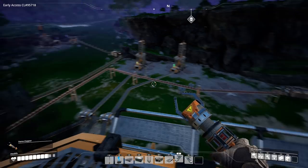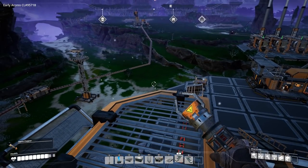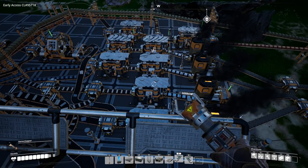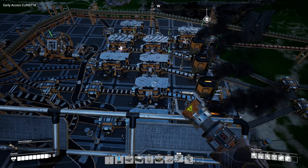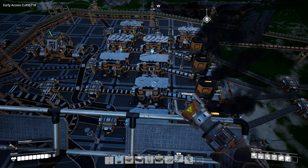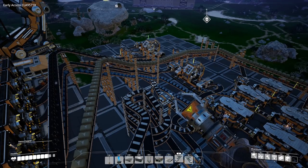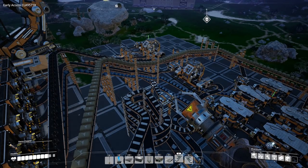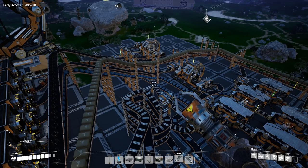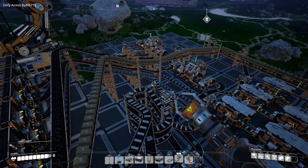Thinking about doing another little rearrange of the base. What we're thinking about is increasing production of the first tier items — your plates, your screws, your wire, your cable, your concrete. The reason I want to do this is because right now, in the crafting of modular frames and rotors, I have a major bottleneck when it comes to screws and plates. It's basically because I'm not producing enough.